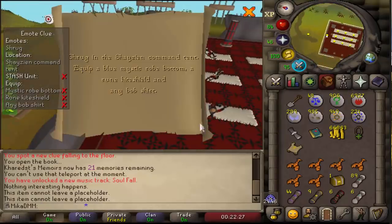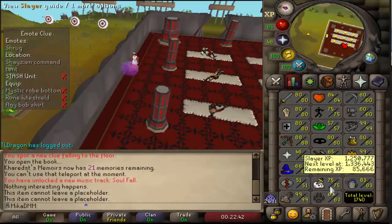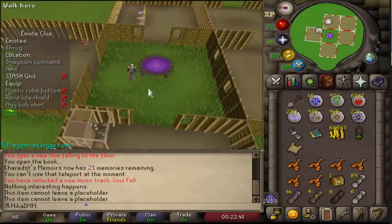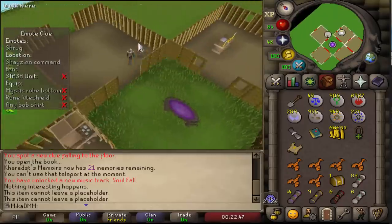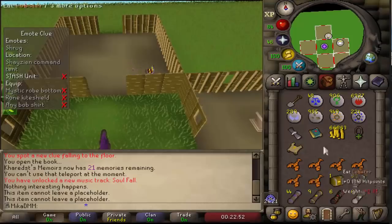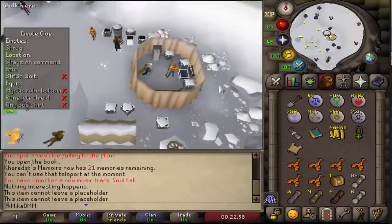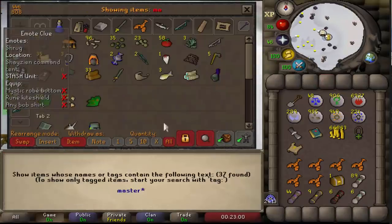I expected to come across this problem at some point. This elite step requires me to have a Bobshirt, a Runkai shield, and Mystic robe bottom, which I can realistically only get from Hydra. In order to kill Hydra I need to be 93 Slayer. So what we're gonna do with this clue is actually kind of cool — we're going to sacrifice it and make it into a master. That's also why I have these easy, medium, and hard clues in my inventory — I can sacrifice all of them to make a master, and I'll also grab a master scroll book to make Watson teleports.